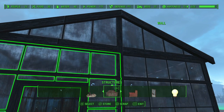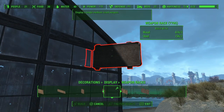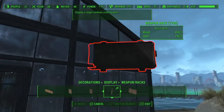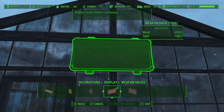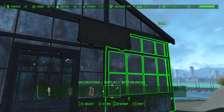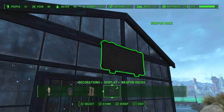To get the neon sign in the front, go to decorations, into displays, then to weapon racks. Choose the large pegboard rifle rack — the medium-sized weapon rack. As you bring it up you'll see it turns green on the wall, so you can center it up and attach it to the wall. You can put the neon on that because you can't attach neon directly to the glass. That's how I put the sign up there.